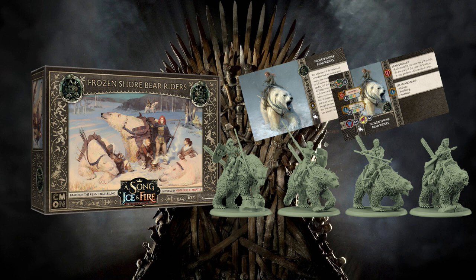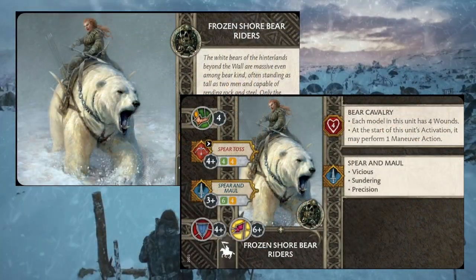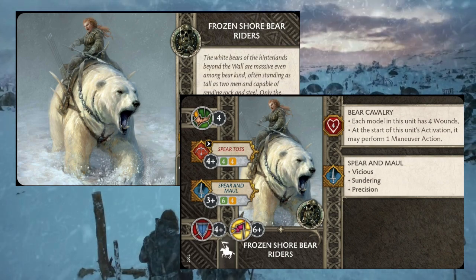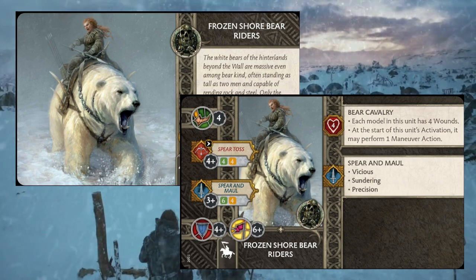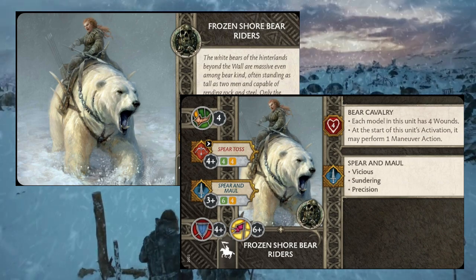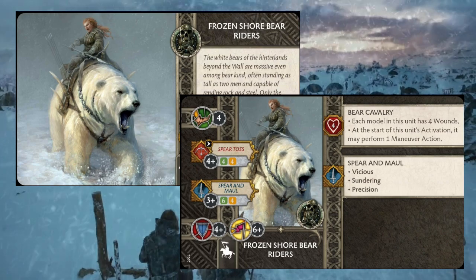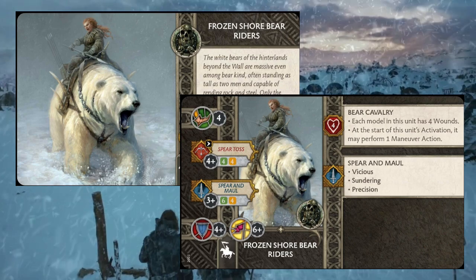This box comes with four unique sculpts. It's a cavalry unit, so you just have the four. For eight points, we get a unit that's speed four with a short-ranged attack called Spear Toss that hits on fours, and a four-four decay stat. The melee attack is called Spear and Maul, hitting on a three-plus with a six-four decay stat. The bears have a four-plus defense save and a six-plus morale. The Bear Cavalry rule is new to the game — each bear has four wounds, so this unit brings 16 wounds instead of the normal 12.